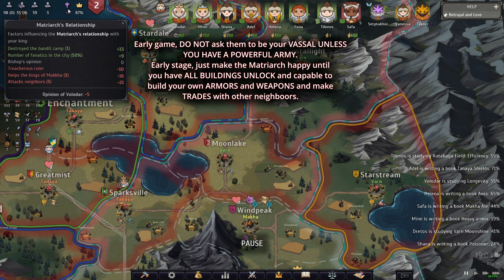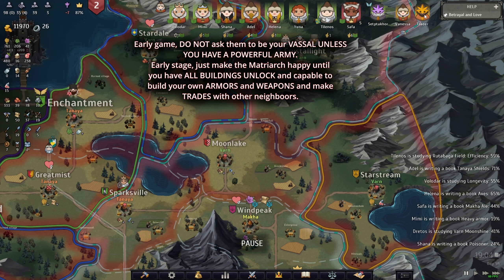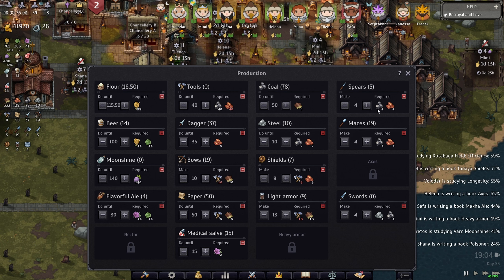At the beginning of the game you want a good relationship with the matriarch because you have no army and can't invade anybody. That's why you need good relations — increase your army slowly, buy items from the trader: armor, weapons, whatever you can. Late game you'll be able to create your own army because you'll have your own mats, furnace, armor, and weapons.